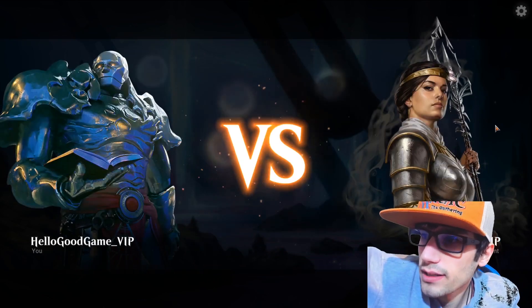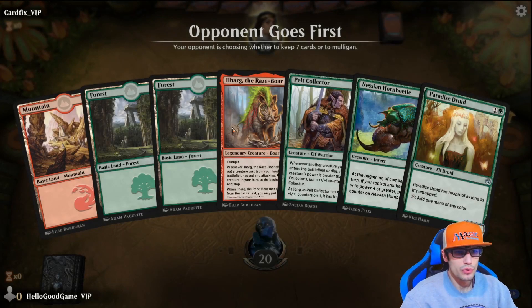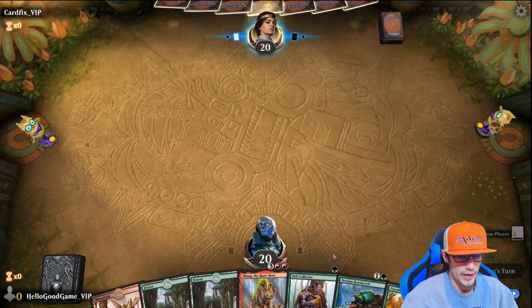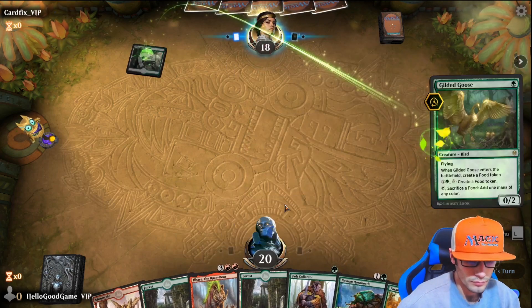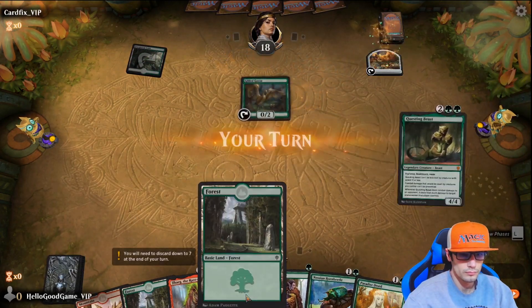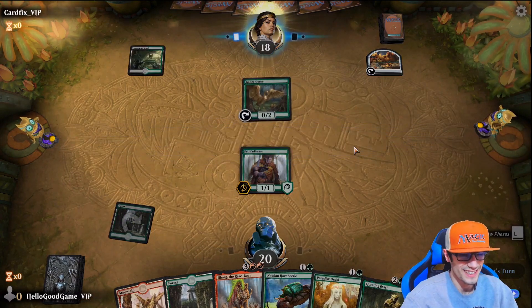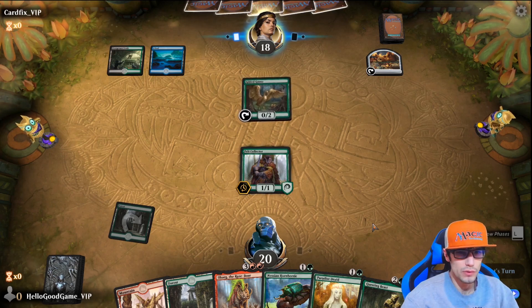All right, we finally made it. We're going to start off with Gruul and see where it goes — we really want to flex Ilharg the Raze-Boar but we also need Purphoros Bronze-Blooded. We drew a Pelt Collector and a Questing Beast. Our opponent has Gilded Goose and is playing a little blue in the fray.